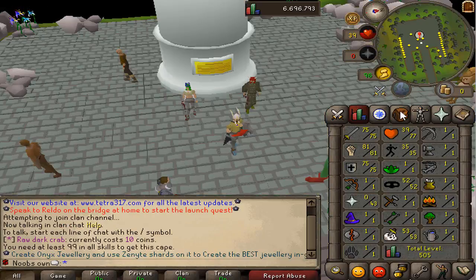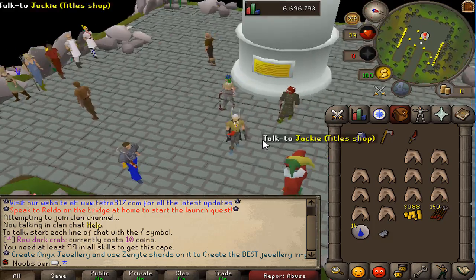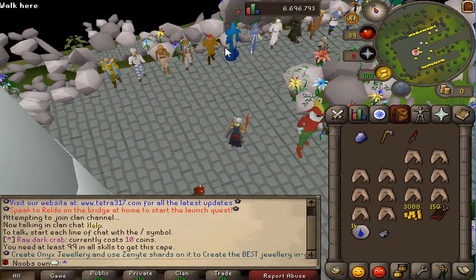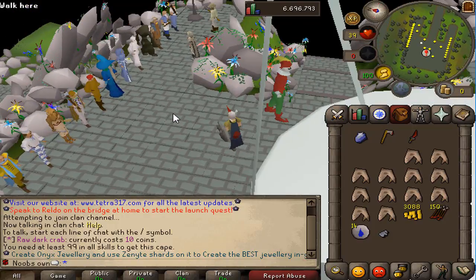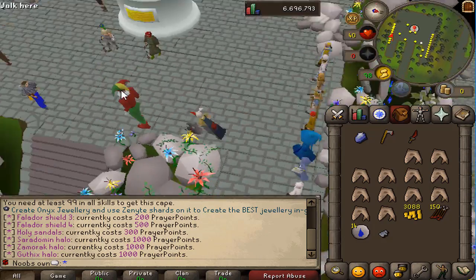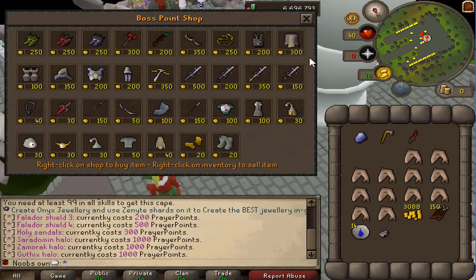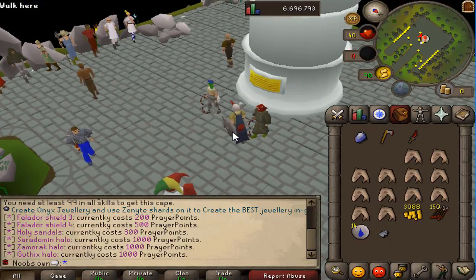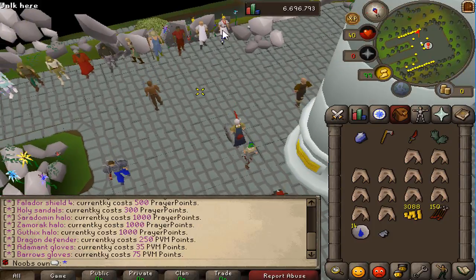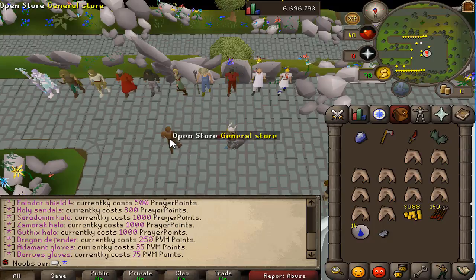If you want to buy some stuff, you can type ::shops which will teleport you to the shop area. Right here you have a shop for basically everything — every skill shop is here: fishing, cooking, fire making, woodcutting, fletching, runecrafting, and more. You get points for doing skills and with those points you can buy stuff. There's also a boss point shop which sells PVM gear — you get boss points per boss kill depending on difficulty. There are also PVM points which let you buy additional gear, plus a food and potions pack shop.